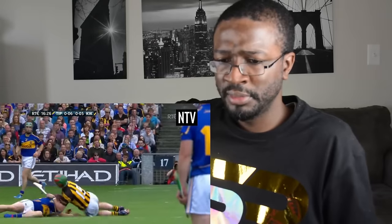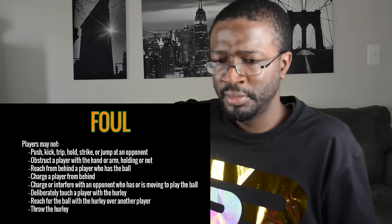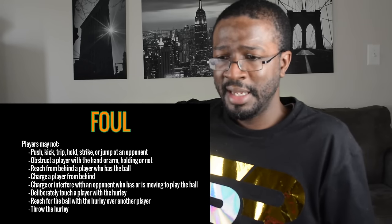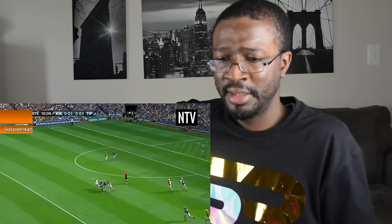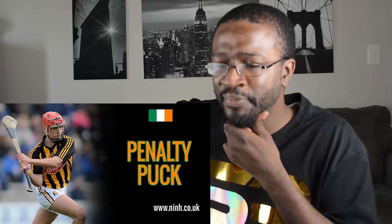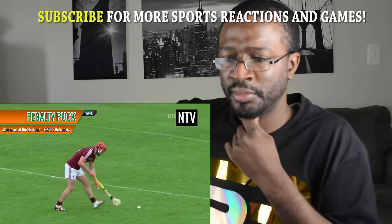If a player commits any of these infractions, a foul is assessed and the other team is awarded possession by way of a free puck. Just like in football, a player can also be cautioned or sent off the pitch for serious offenses. If a foul is committed on a player with a legitimate chance to score, a penalty puck — similar to a penalty kick in soccer — will be given to the attacking team. The ball is placed on the ground at the 20-meter line and all other players must be 20 meters away.